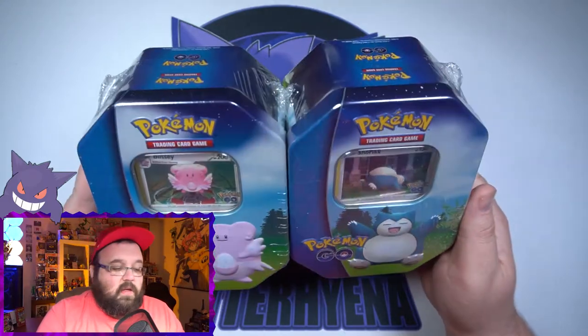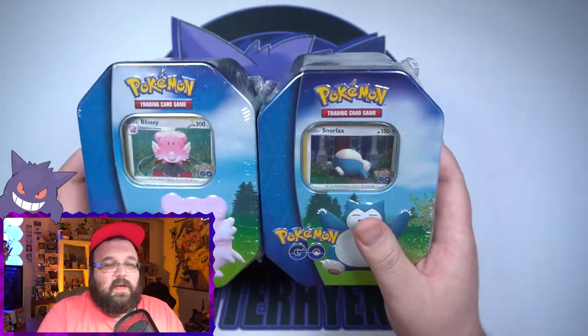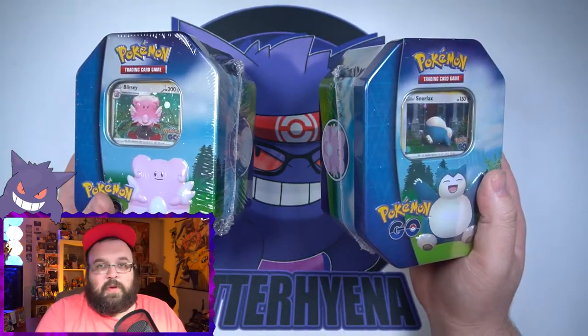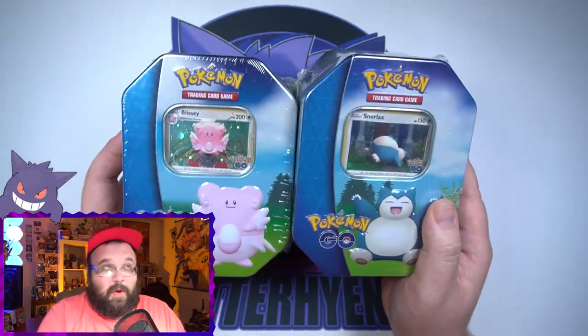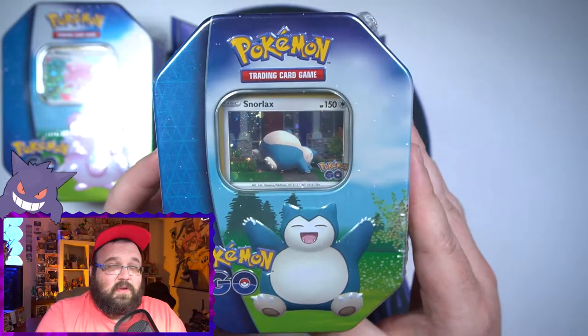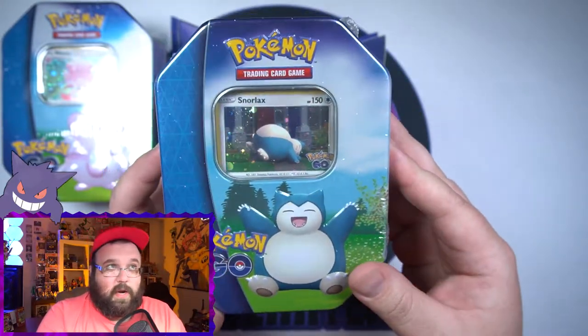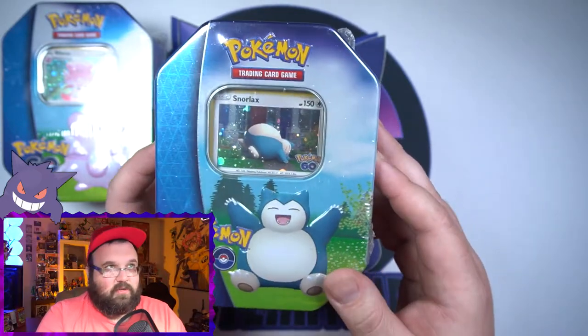The tins look nice — they're nothing too crazy, but I do like what they've done with them. You've got Blissey, Snorlax, and then a Pikachu tin. When Walmart put these up there was a limit of two, and they sent two at random. The Pikachu promo is the one from the Japanese set holding a little present above his head. I'm not 100% sure if these cards are already in the set with just a promo galaxy foil version.